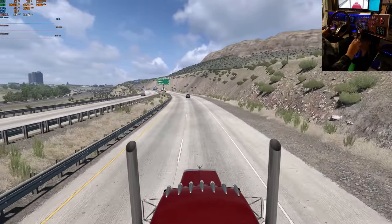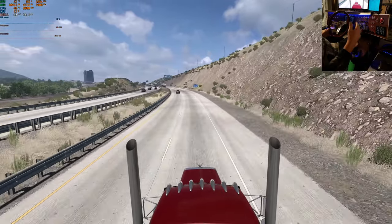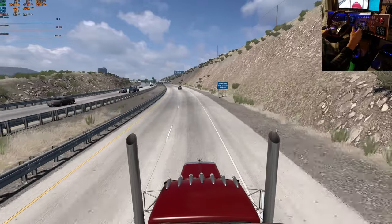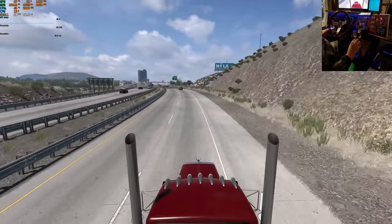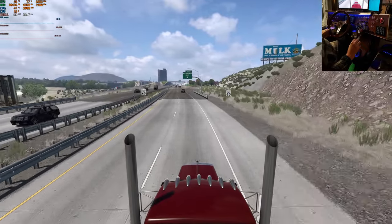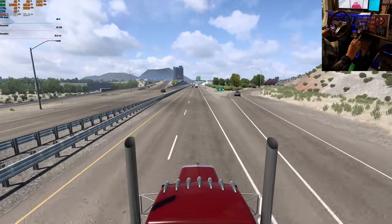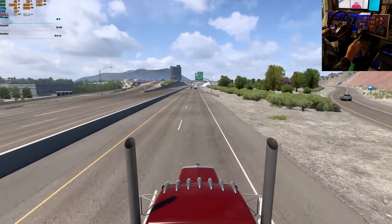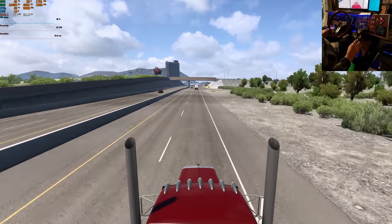Looks like Reno up ahead — yeah, Reno. So we didn't have that big kink in the highway, and we didn't have the curb coming in right close to the edge of the road. The old road was pretty bad. So here we are — we're off of the Reforma map right here, and now we're back into the SCS section. We'll see what's different on the other side of Reno.